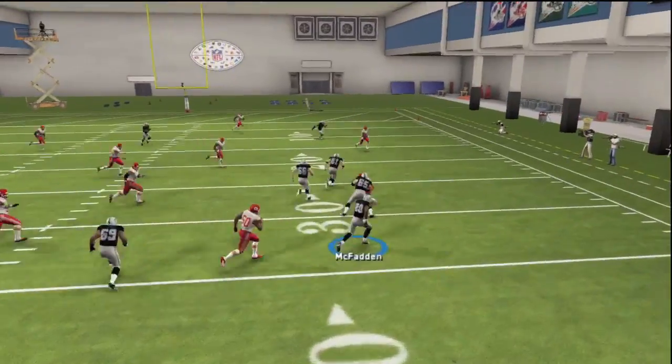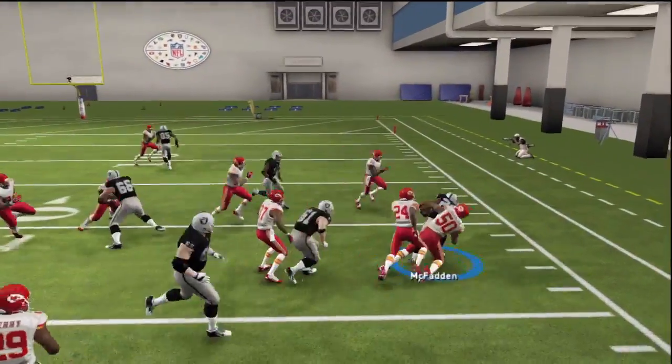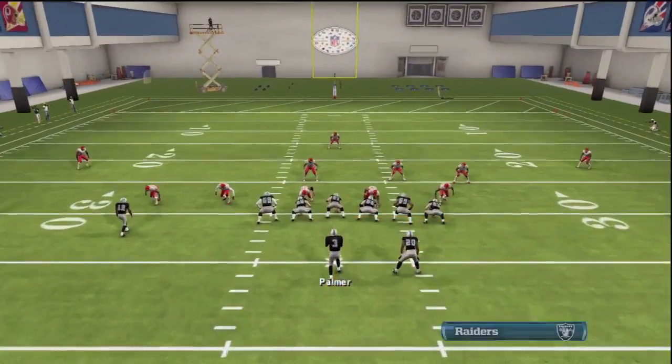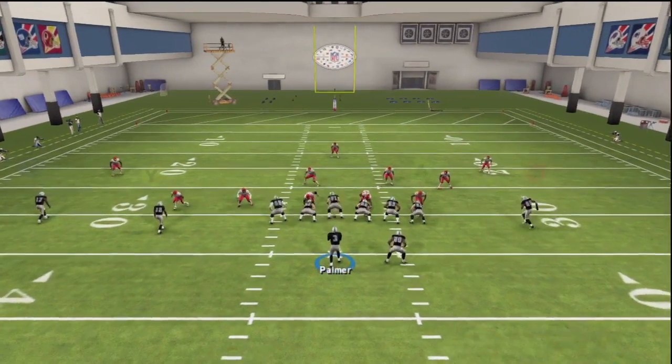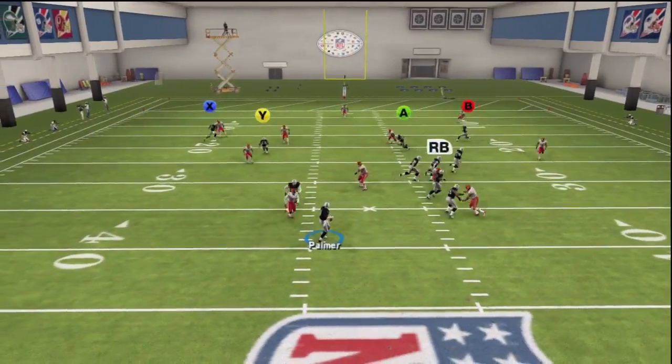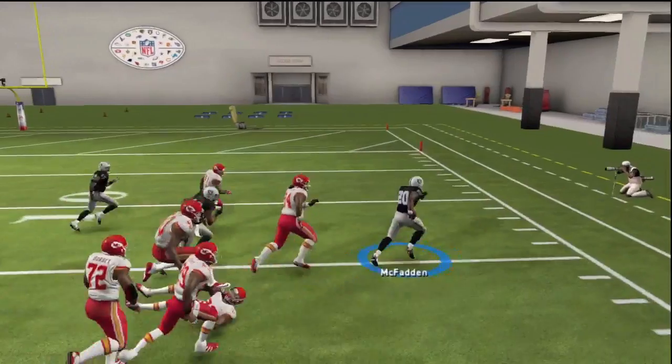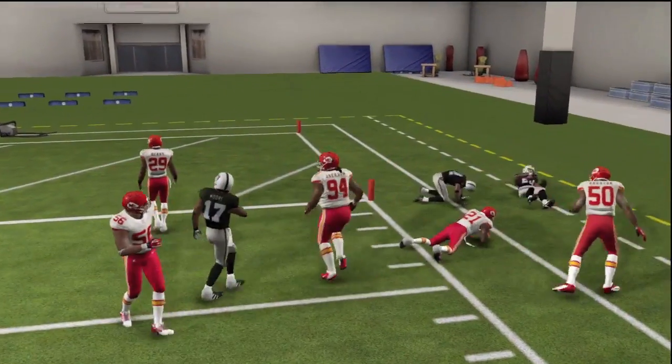But depending on the formation, you may want to put them on a flat or leave them on their regular route. Generally speaking, in most cases, putting them on the delay route and rolling to the weak side and throwing them a nice little bullet pass has gotten the best results. As you can see here, we're getting consistent yardage every play.